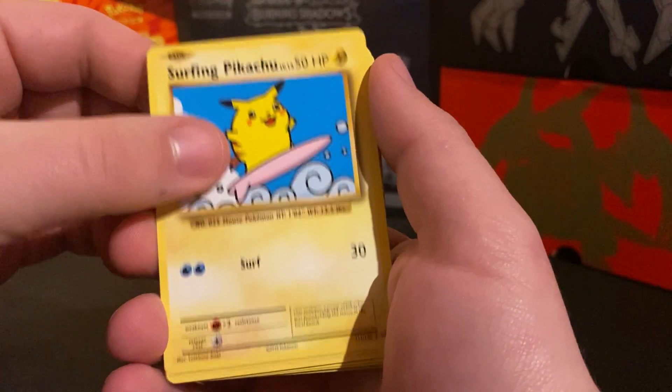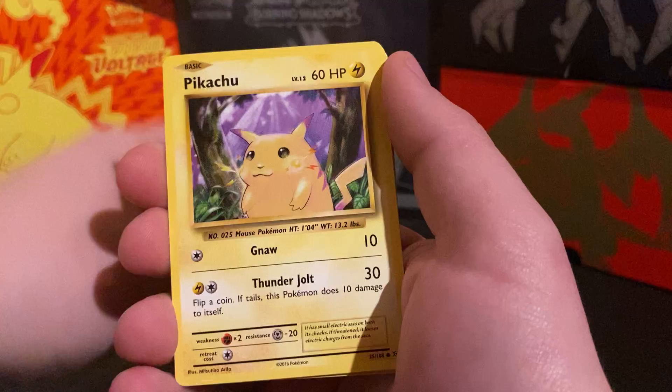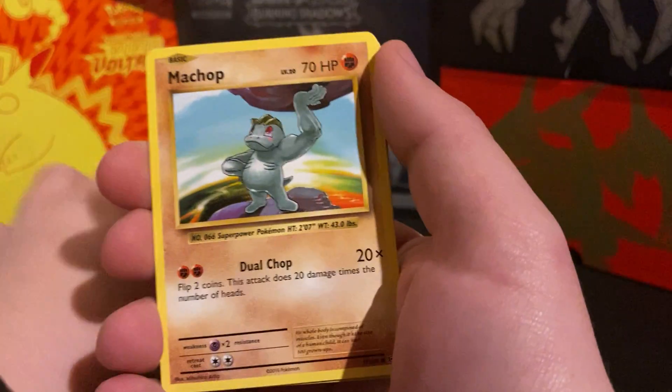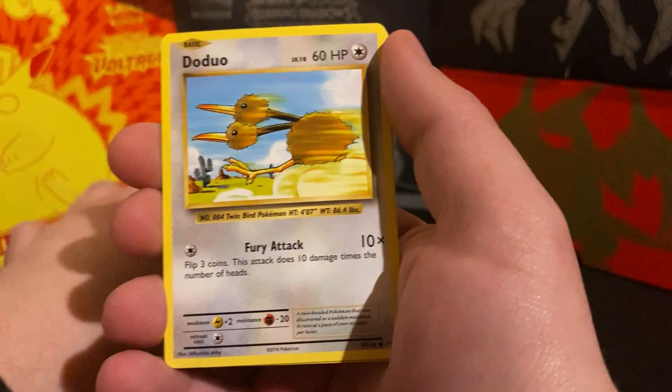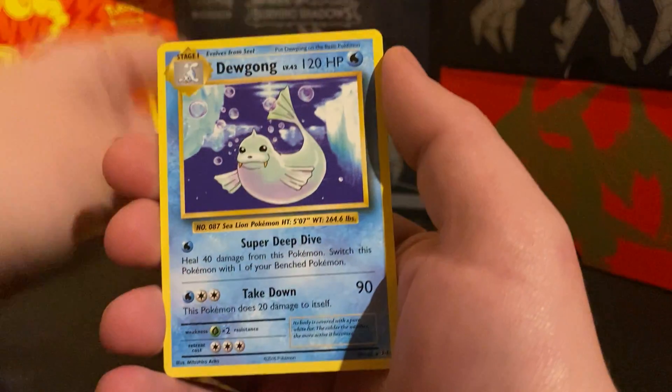Oh, Surfing Pikachu Secret Rare — nice. And a regular Pikachu, okay. Coming up on our Reverse: Brock's Grit and Dugtrio.